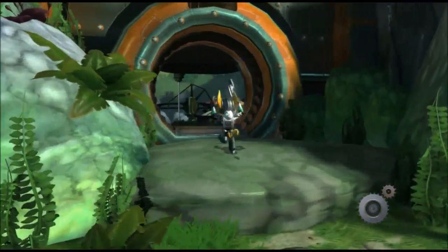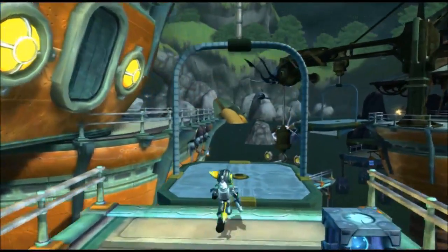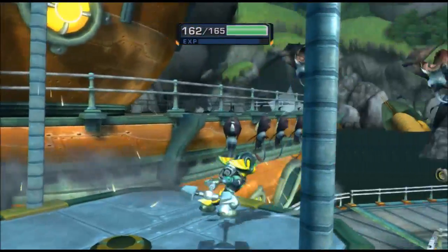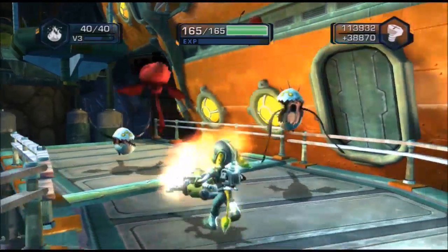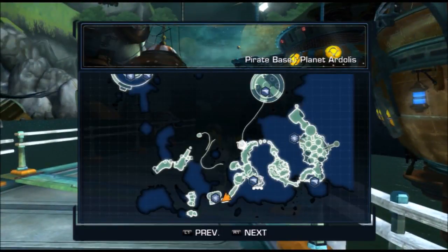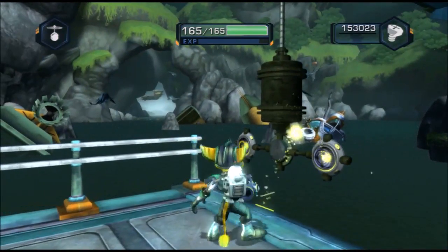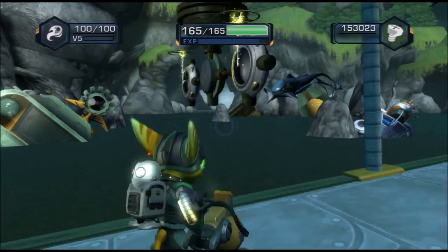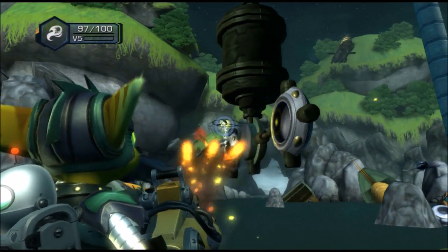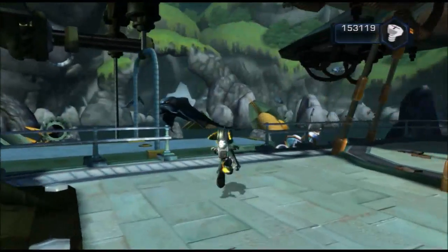It looks like we have to go to the left to get that bolt, and the bolt looks like it's straight ahead. Bats! Was not expecting there to be bats. Weak enemies, but they're still there nonetheless. It's around here that we need to go. I'm assuming this lowers this, right? All we do is destroy them and then we go back up, and here's the gold bolt. Oh god, I almost died! That was easy. Coming back for bolts is worth nothing.